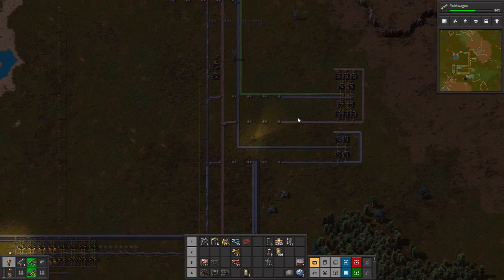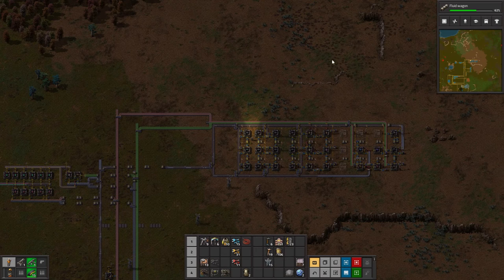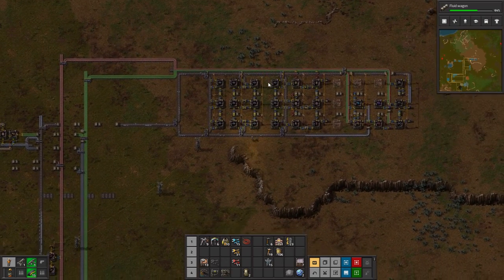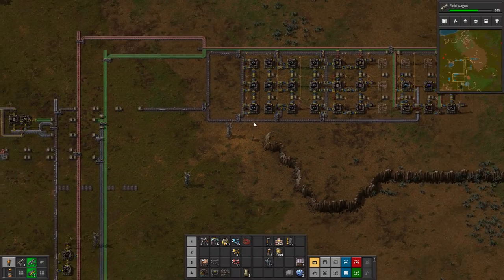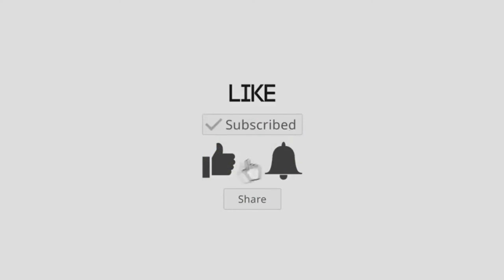That's the hub — specifically this is the logistics hub, because it makes belts, inserters, and all that kind of stuff. In the next episode we'll do another hub for electric poles, assembling machines, and other things needed to build out the factory. All this stuff we'll pull from to make our nice big factory. Thanks so much for watching — I hope I didn't confuse you, hope you enjoyed it and maybe learned something. Take care, see you later!